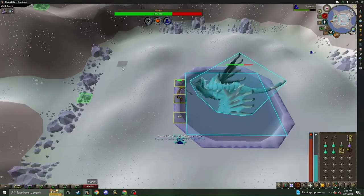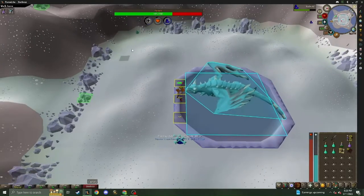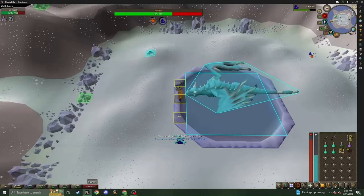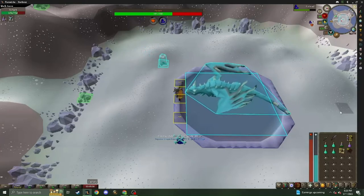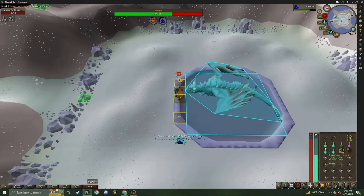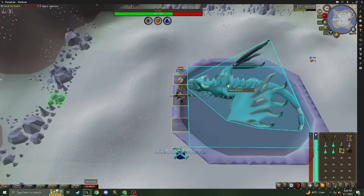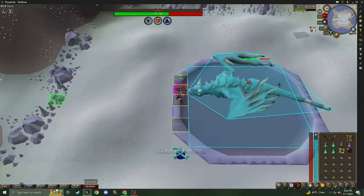The first special is this white blast in which he freezes you. All you have to do is go to your slayer staff, which has crumble undead auto-cast, click on the little spawn that comes up, and you'll automatically kill it every time. Then all you've got to do is switch back to your dragon hunter lance, put your prayer on, take a shot of the prayer potion if you need to, and get right back into the fight.